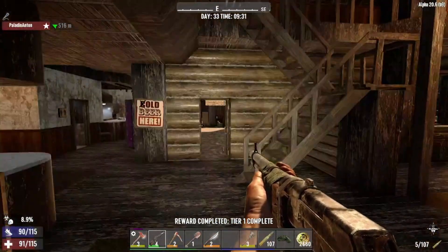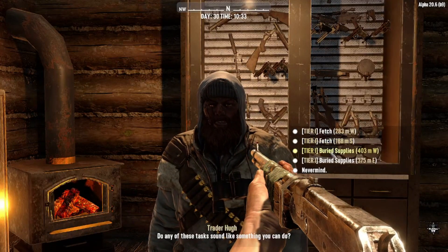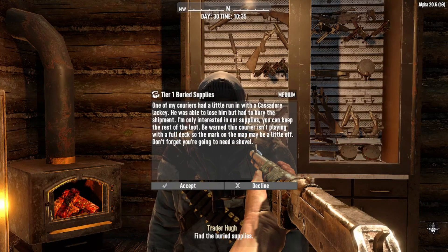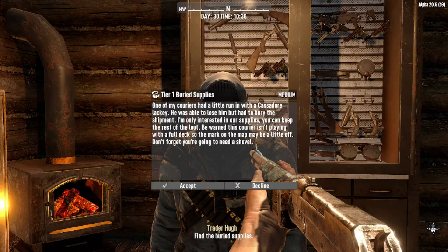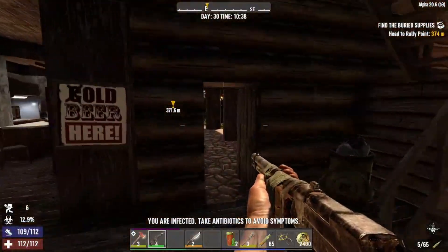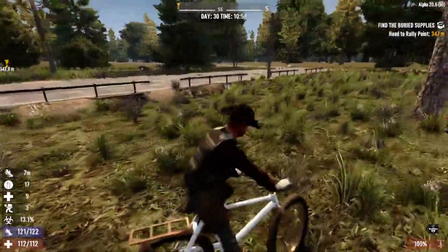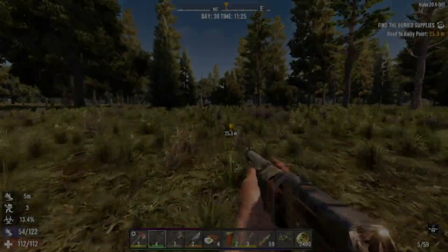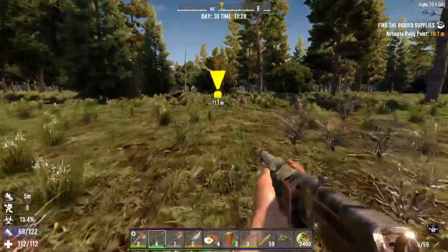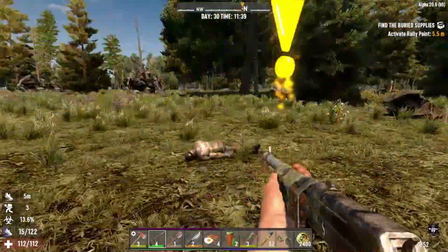Now we're going to do a tier 1 Buried Supplies quest. Most of these quests involve finding supplies that couriers have placed around the world and bringing them back to the trader. Go to the location — hop on your bicycle or vehicle of choice. This one you've got to be a little bit careful. You're going to be doing a lot of digging, so make sure you bring a shovel or auger with you. Clear out the area beforehand and then start the quest.